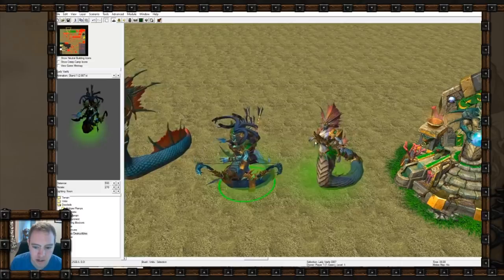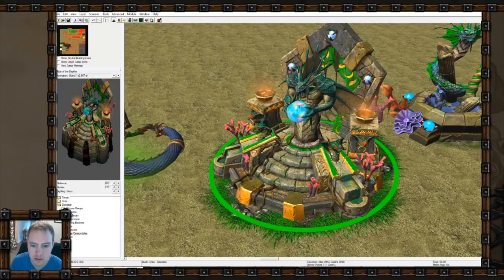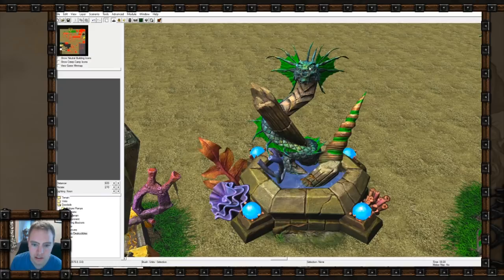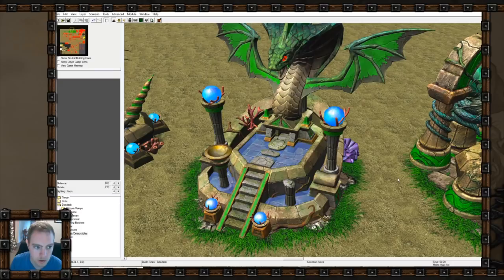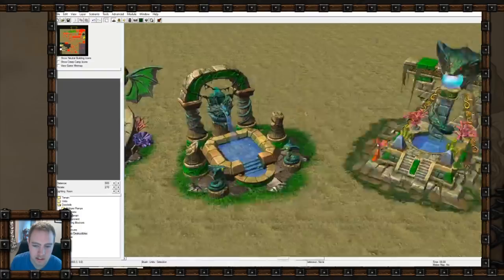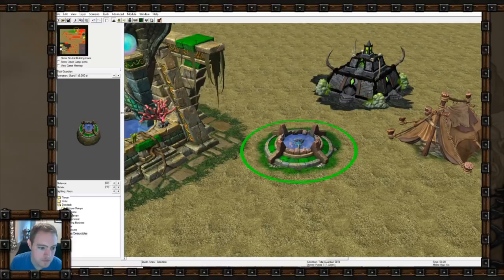Here are some of the Naga buildings - I did all of them because they all look really interesting. This is the Altar of the Depths, which looks really cool with a lifelike Naga statue. Fun fact: statues in olden times used to be painted, so it's actually cool they did that. There's a coral bed, the awesome Shrine of Ajar, which is pretty sweet. The water looks really good in Reforged. This is the spawning grounds, which reminds me of the Spawning Pool in StarCraft for the Zerg. And the Temple of Tides - both look really good. This is the Tidal Guardian, who looks pretty cool.